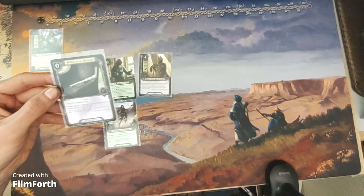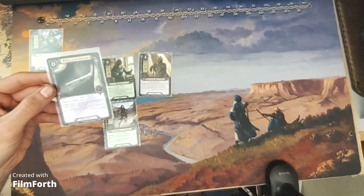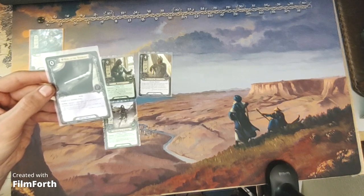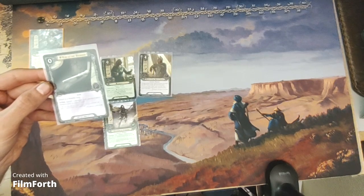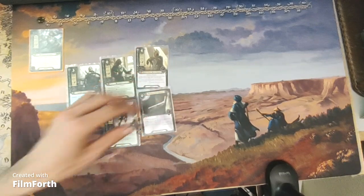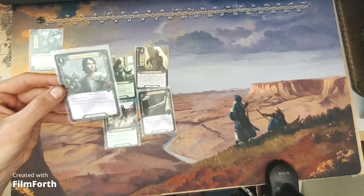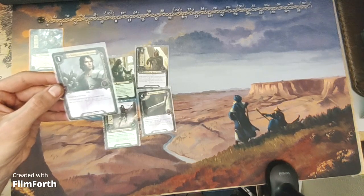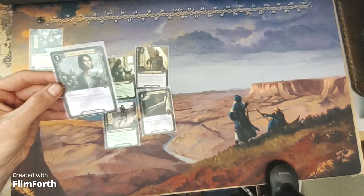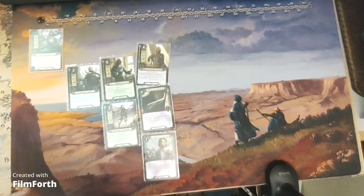The Rod of the Steward is a zero-cost leadership attachment — Item. Attached to a Gondor hero. Spend two resources from the attached hero's resource pool to draw one card. In Service of the Steward is a one-cost leadership attachment — Title. Attached to a character. Attached character gains the Gondor trait.